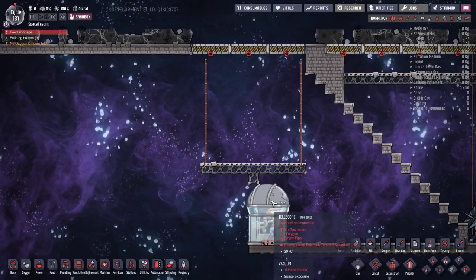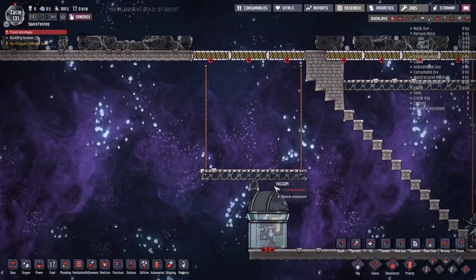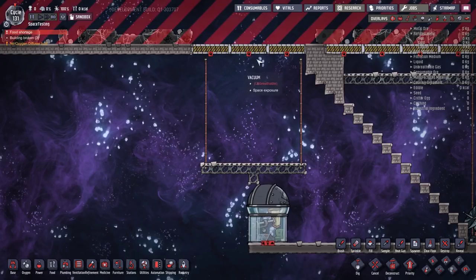First up, to actually use a telescope you need to realize that its viewpoint is right here — basically straight above the left-hand side of the telescope. You need to have five tiles to the left of that and five tiles to the right of that open to space. Otherwise this will not function, or function at reduced capacity depending on how many available tiles there are to see out.